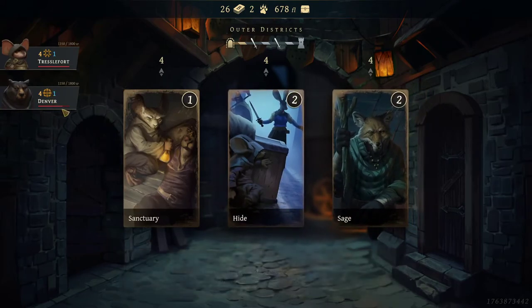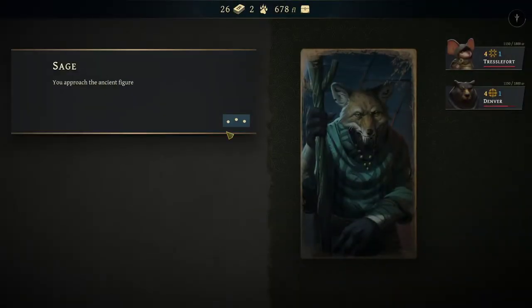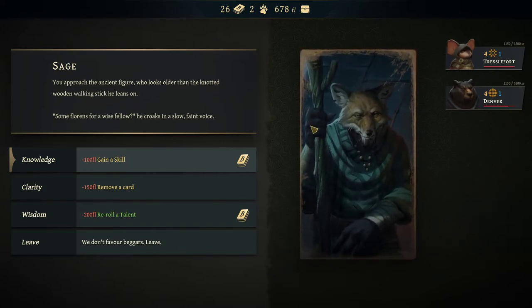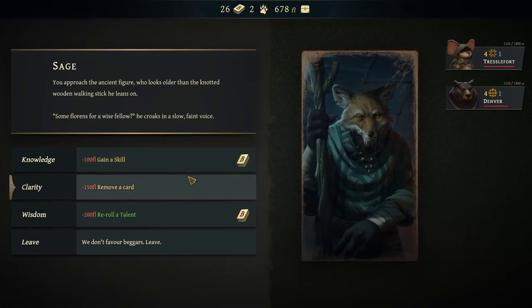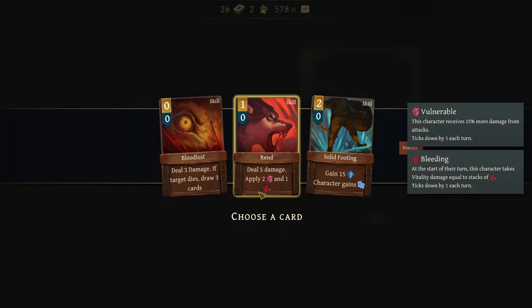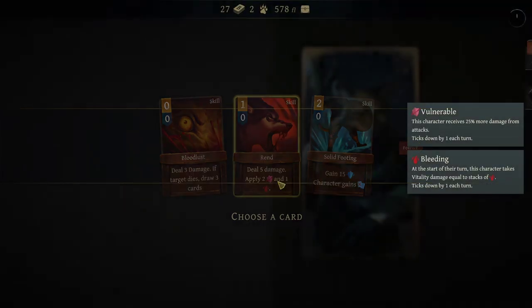So we got hide, sanctuary — we're pretty good on health; Denver is a little low but should be fine. We're going to go with the sage to modify the deck. You approach the ancient figure who looks older than the knotted wood walking stick he leans on — he's kind of cute, though. So we got: remove a card — no; reroll a talent — I don't think we have any talent; so we're going to gain a skill, costing 100 florin. Deal five damage, apply two bleed — I like that. This other skill costs zero, which is nice, but you almost never actually get someone to die off of three damage. So we're going with the five damage bleed option.